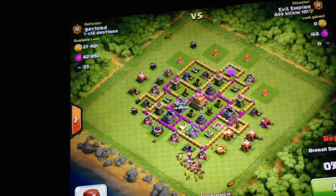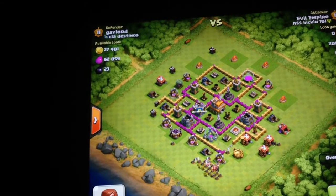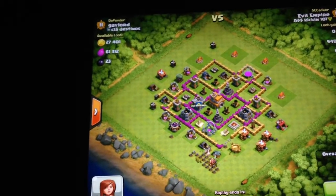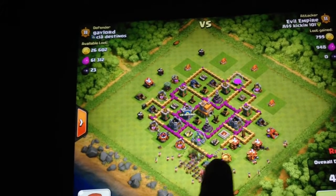Deploying more Barbarians and Archers to take care of his King and Clan Castle troops — and they're eliminated now. Wall Breakers already sent to destroy those walls right there.